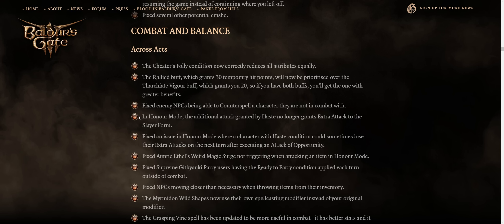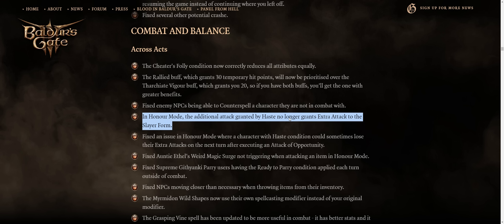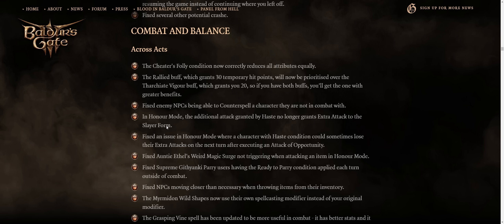In Honor Mode, the extra action granted by Haste no longer grants an extra attack to the Slayer form, so it works just like the other nerfs to action economy in Honor Mode — something I'll soon be posting in a separate guide.